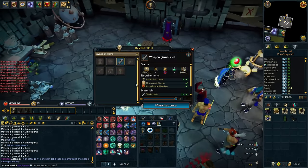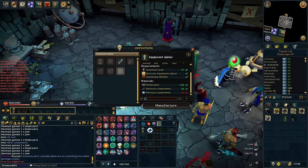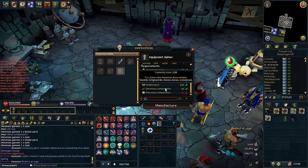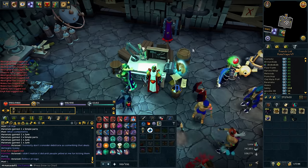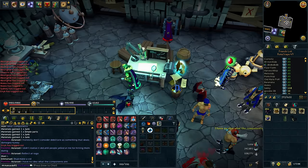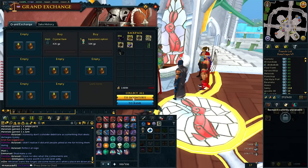What else do I need? Siphon. I didn't get any jewellery and gems. I wonder how much of these simple parts I get — 1000. Dexterous, I might try to buy that on the GE. Let's look up what a siphon costs, because it might just be worth the effort to buy it off the GE. I didn't even realise a lot of this stuff was tradable. Let's try to buy a few siphons for like 50k each. We'll go to 100.